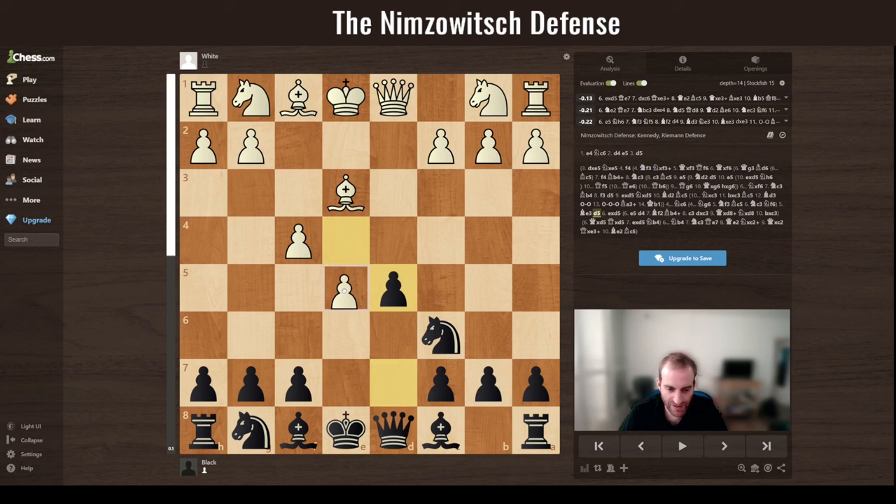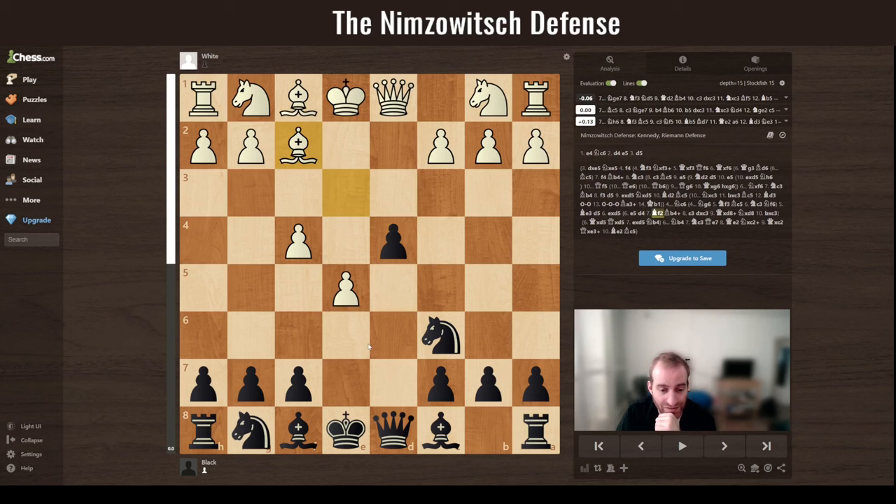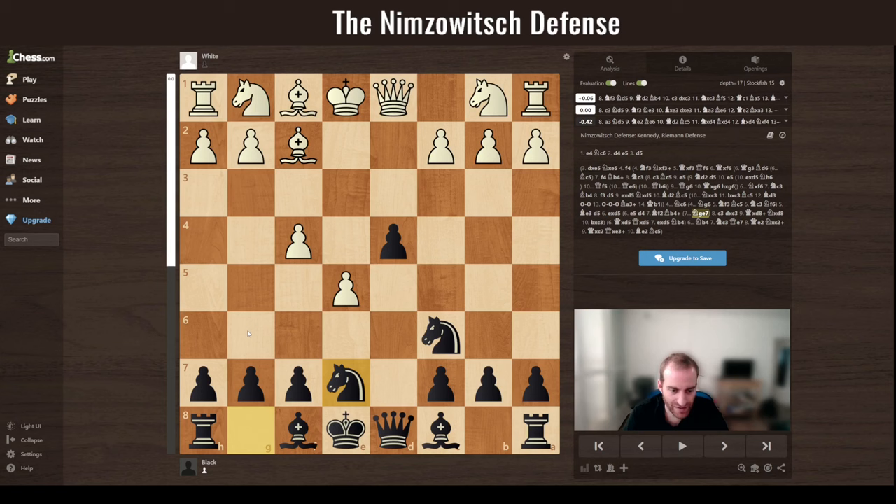Finally, if white plays e5, you have d4. White can't take because you have double protection on this pawn. If white runs away, you have a very decent position. You can develop your knight with a tango maneuver to attack the weak pawn or move it to f5, placing it on a strong square. If white exchanges minor pieces, you're fine after castling and protecting your queen with the rook.